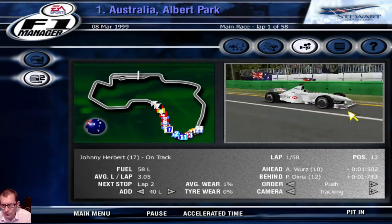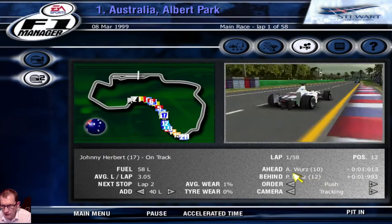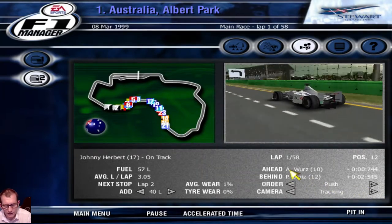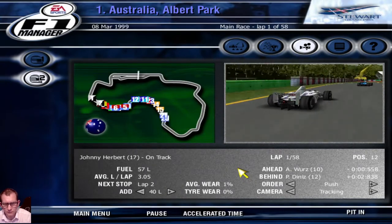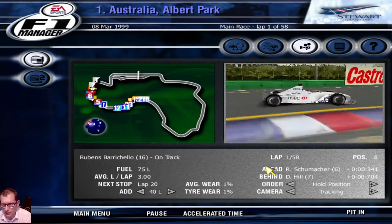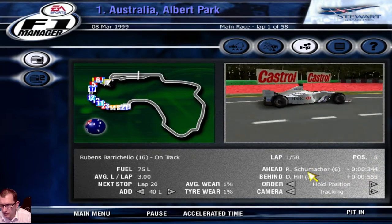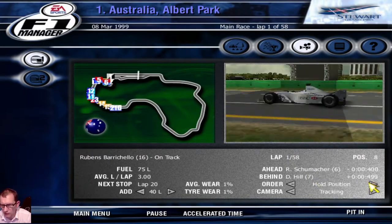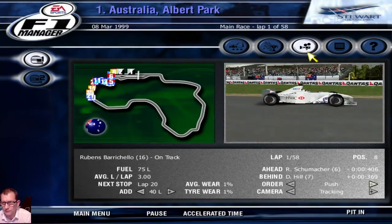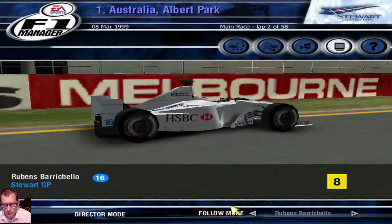Still in the first lap — you can see us onboard with Johnny Herbert, who's ahead of Watz and behind Diniz. Herbert is pushing to try and get ahead. Meanwhile, Barrichello is up to 5th. We can see the in-game graphics here from different onboard camera angles as we follow our drivers.